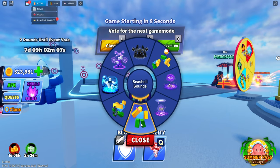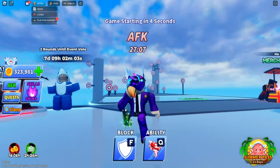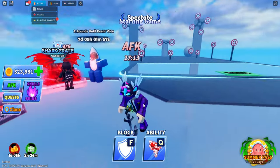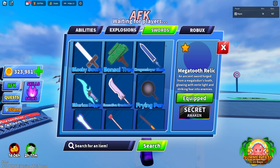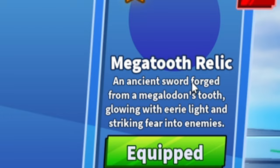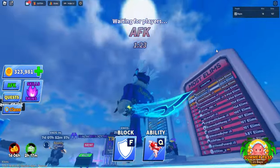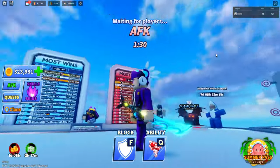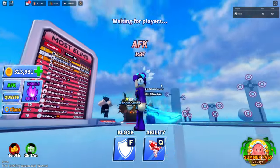Here are some emotes you can get: the Seashell Sound, where you pick up a seashell and hold it to your ear, and the Anchor Lift, where you lift an anchor and it goes haywire. The secret weapon from the Shark Crate is the Mega Tooth Relic — an ancient sword forged from a megalodon's tooth. It looks really clean with bubbles and effects coming out of it.